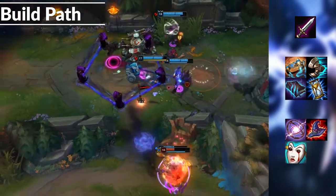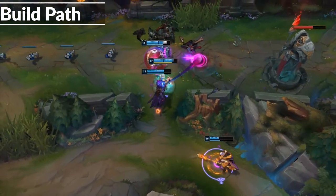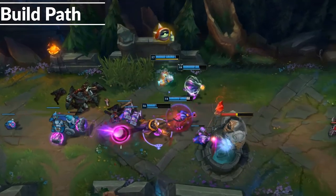Spellbinder, Deathcap, Liandry's, Banshee's, and Void Staff are all super common and will depend on which suits your game. You'll pretty much always want to build full AP on Kennen. Kennen isn't great with defensive items, so look to stack that damage.